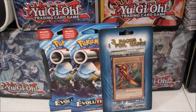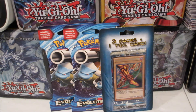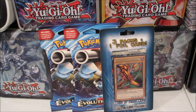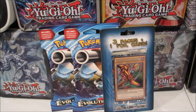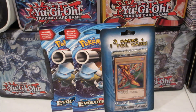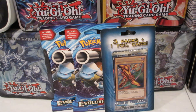Hey there guys, welcome back, it's Aerodragon. Today I went to the store and picked up two XY Evolution booster packs along with one of the triple packs plus one foil card from Target. I picked it up because it had the Left Leg of the Forbidden One in it as a foil card promo, which I thought was really cool.